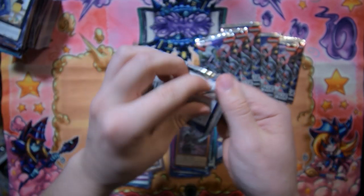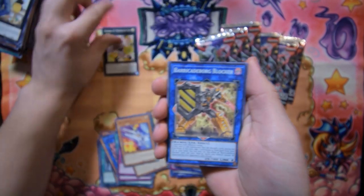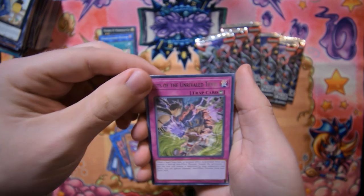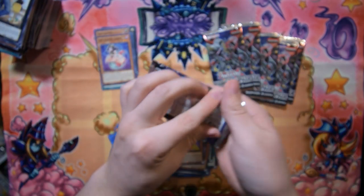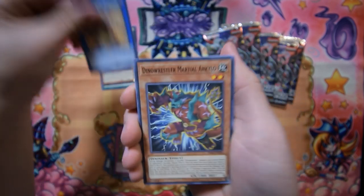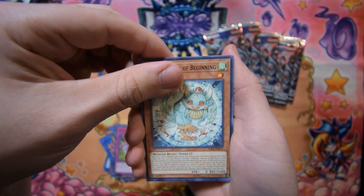Next pack — let's see if we can get some more secrets. We've got to farm these secrets. Mannequin Cat, Barricade Borg Blocker, Grid Rod, Bes Blaster Cannon Core — interesting card there. Fist of the Unrivaled Tenyi and the rest of the commons. Next pack — Barricade Borg Blocker, Dino Wrestler Marshall and Kilo, Yosenju Sabu, Simorgh Bird of Beginning, and an ultra rare — Morpheus the Dream Mirror Black Knight!